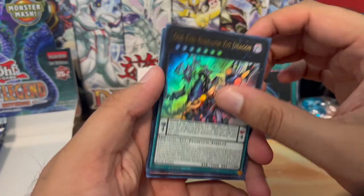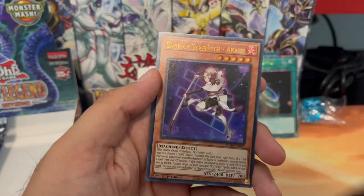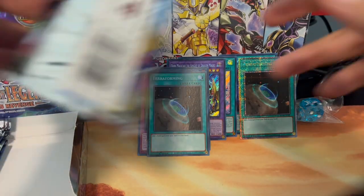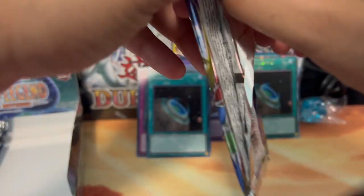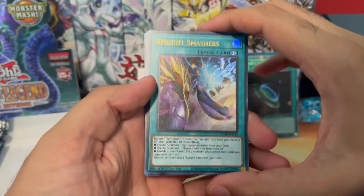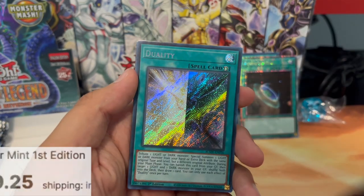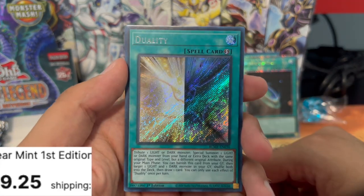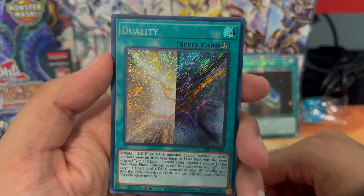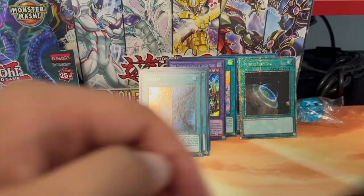Odd Eyes Rebellion XYZ Rose and another Amazing Dragon. Sage of Strength and a Ghost Lancer. Sprite Smashers, a Ghost Sleeper, and a Duality — nice! Pretty cool, there's a nice shine white and black. I think that also goes for like seven or eight bucks. And Lamia.